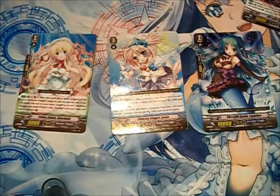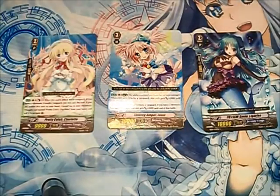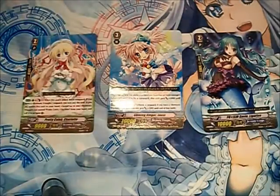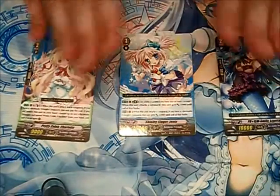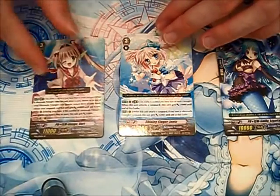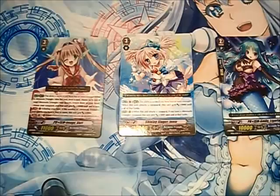Now that we've got all the symbols out of the way, I just want to close this out by explaining some jargon. First one: retire. Retire is basically a blanket term for tributing and sending from field to graveyard in Yu-Gi-Oh. So if I realize I have an 11,000 card I want to put into play because this 9,000 monster isn't quite cutting it, I'm going to retire this — sending it to the drop zone to replace it. It's basically tributing a monster to summon one of a higher level, like in Yu-Gi-Oh.